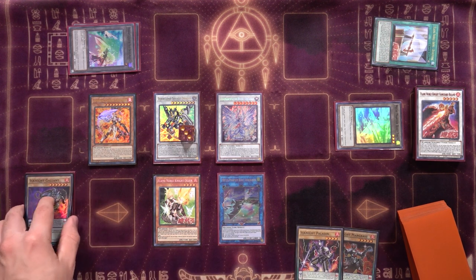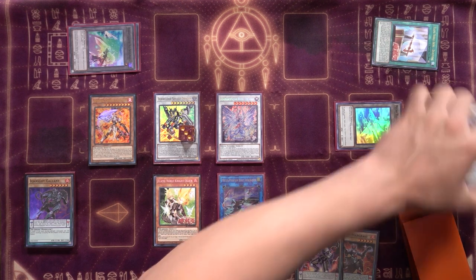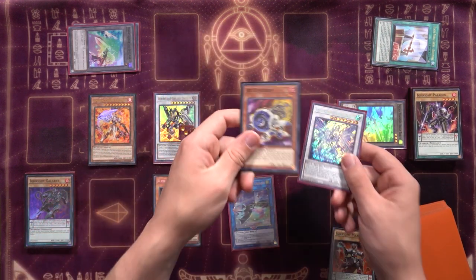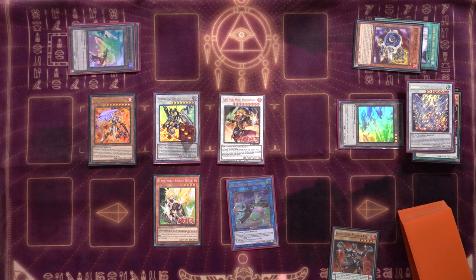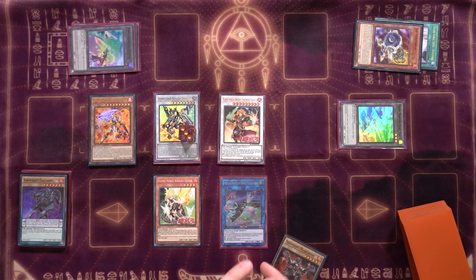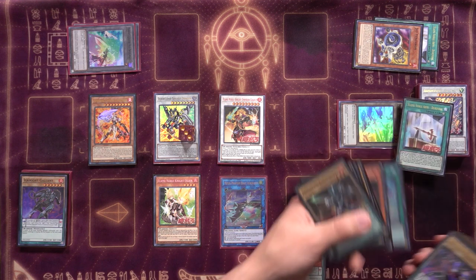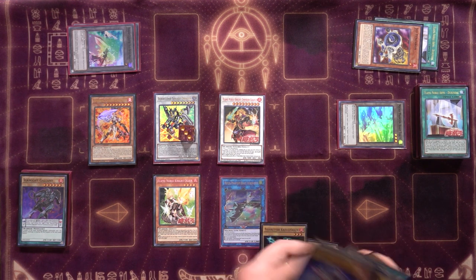We synchro the level-two O-Lion and a level-three token for Flame Noble Knight Vanguard Roland, activating Roland's end-phase effect. We also get another token off O-Lion. Then we synchro Roland at level five with a level-three token into Borreload Savage Dragon. Savage Dragon equips Auroradon from the graveyard at three counters — three interruptions. From here we use Jet Synchron in grave, discard Ignite Paladin, synchro Dragite and Jet Synchron for Flame Noble Knight Emperor Charles. In the end phase Roland sends Durandal to add Crusader — completing our scales for next turn.